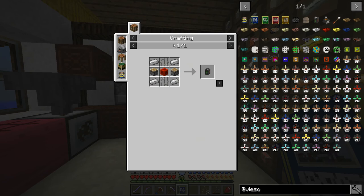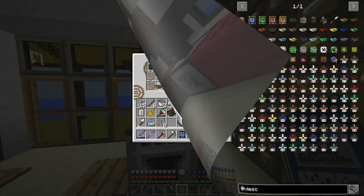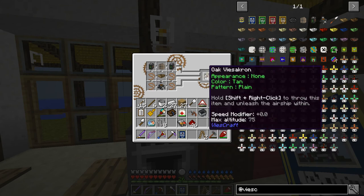We need two airship engines - just a lot of iron, a couple pistons, iron bars. Ta-da! There's our first ship, the Oak Visacron. Appearance: none. Color: tan. Pattern: plain. We can change all that stuff.